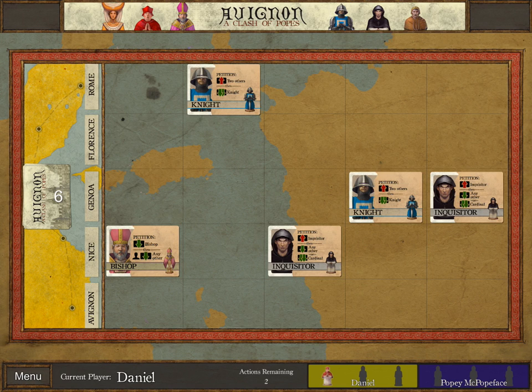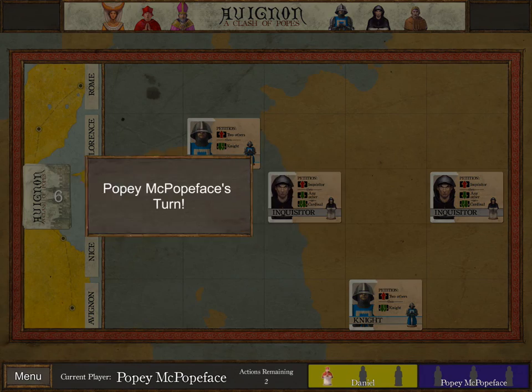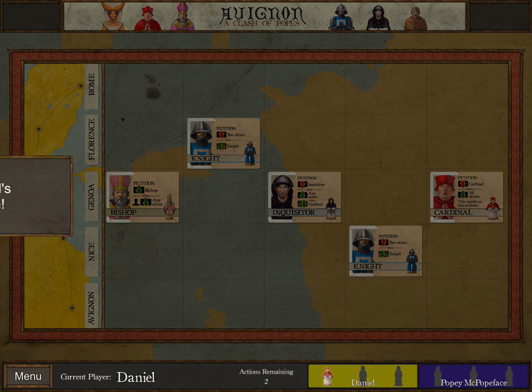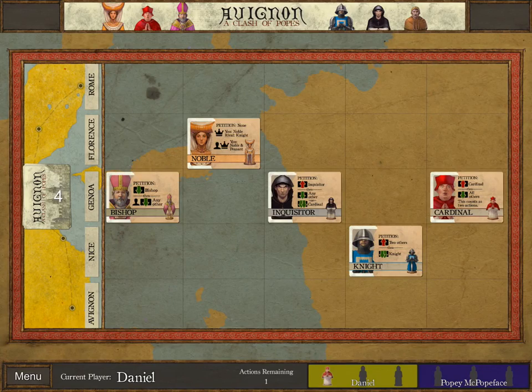I don't like my opponent having that Knight there, unless I can mill the deck and get a Noble. Let's petition this Knight, bring him closer, and pull him by one. He did almost the exact same thing back to me. So let's make things interesting — I'm going to discard this Knight, and a Noble comes out. That is interesting. I made a mistake there: if I was going to discard a Knight, I should have discarded the one closer to me, so that the Noble would replace it and I'd be closer to my CPU losing.